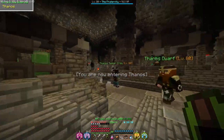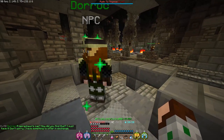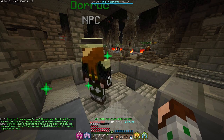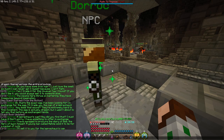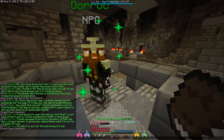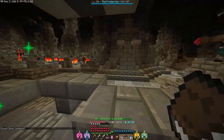Next guy — Leprechaun's cap. How did you find that? I must have it. Don't worry, I have something to offer in exchange. I have managed to procure the Diary of Bob, the hero of Wyn himself. A young man called Meme sold it to me for a packet of nuts. I'll sell it to you for the leprechaun's cap.